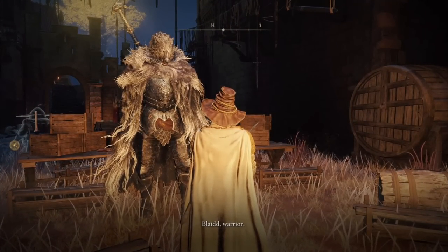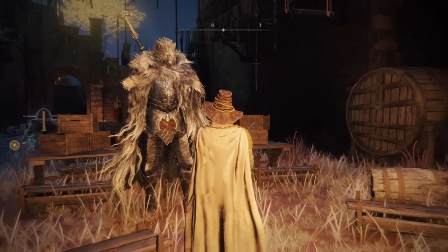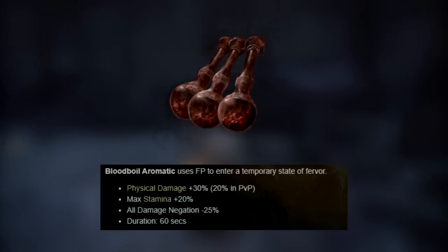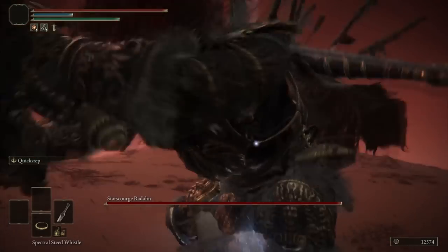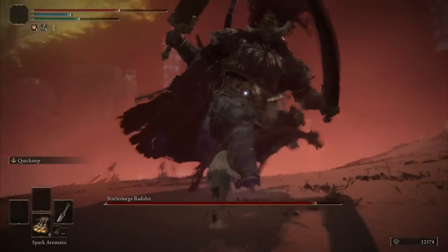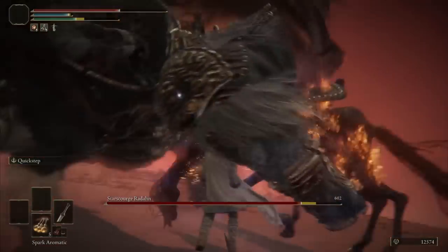My attempt at using one of each perfume against bosses mostly failed, but at least I gave them a try before actually beating them. For Radan, I'm using the Blood Boil Aromatics — probably every speedrunner or challenger's favorite because it buffs the hell out of your body without any drawbacks for 60 seconds. If used correctly it can be a powerful item buff, but as a first time user the experience wasn't great.